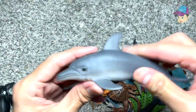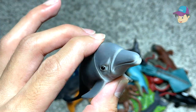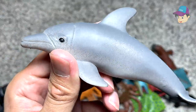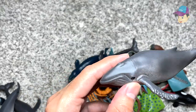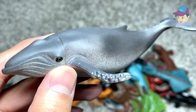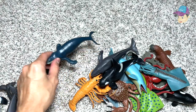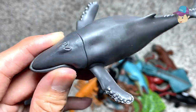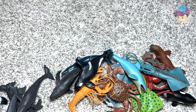Right over here we have a gray dolphin, and this definitely resembles a bottlenose dolphin. What about this? Another bottlenose dolphin probably. And this one I'm not too sure — could it be another humpback whale? It could be. And this is definitely another similar whale. Right over here, it's an orca.